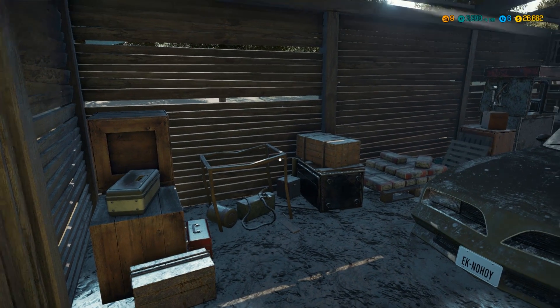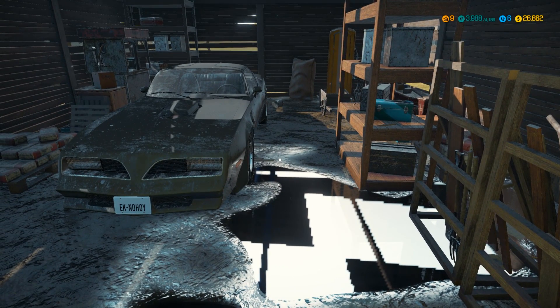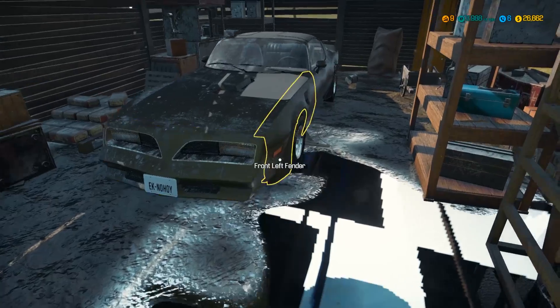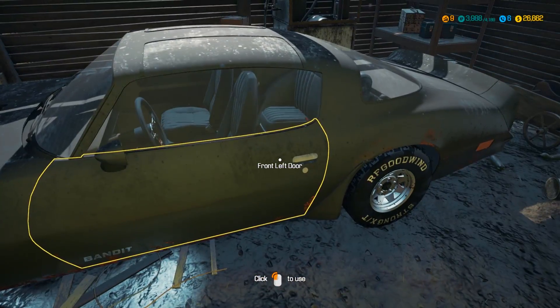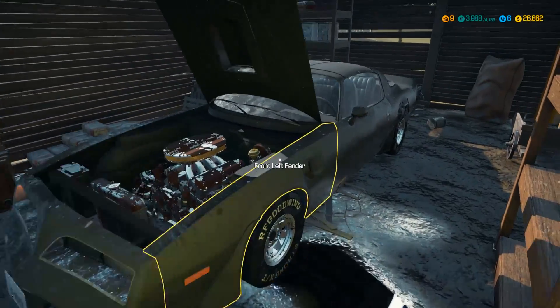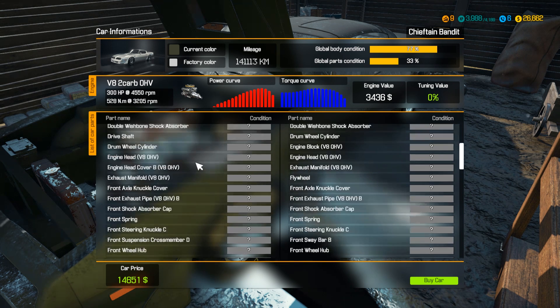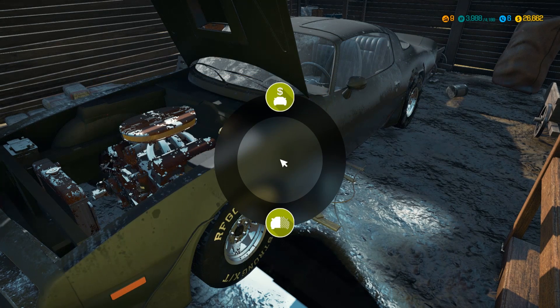What is up everybody, it's Gorilla Man here back to another Car Mechanic Simulator video. Today I went to a barn find and look what I found — this is a Chieftain Bandit. It's a two-door V8, 300 horsepower, in what looks like pretty rough condition. I have $26,000 right now and I'm level 9.